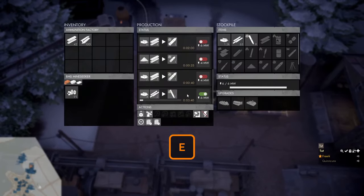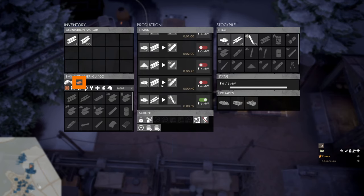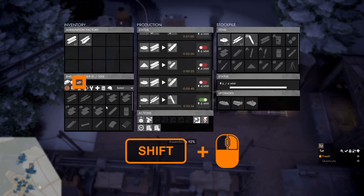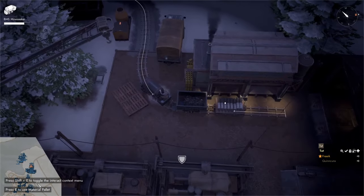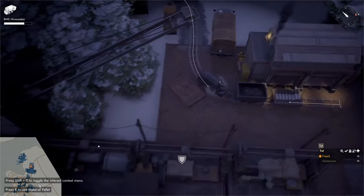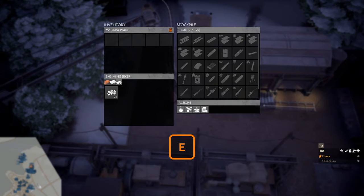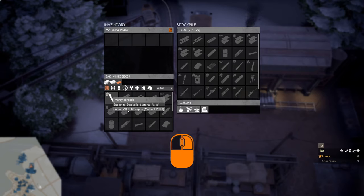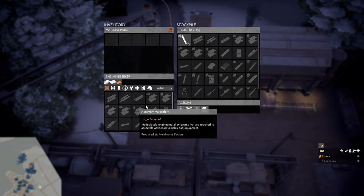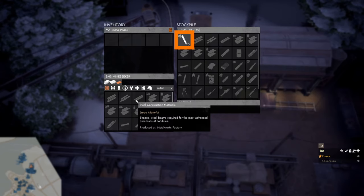Another option for mass transport of torpedoes is to use a small gauge train, a material pallet, and a flatbed. Hop into the locomotive, press E to open the ammunition factory, select the line runner in the bottom left, come to the stockpile, and shift-click to assemble three torpedoes onto the line runner. Pull all the torpedoes out onto the flatbed cart. Drive up until the material pallet prompt appears in the bottom left, open the line runner, right-click on the torpedoes, and choose 'submit all to stockpile — material pallet' to instantly move all torpedoes into the material pallet's stockpile.